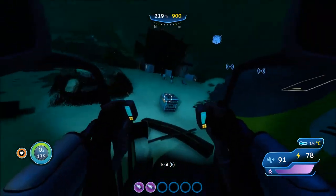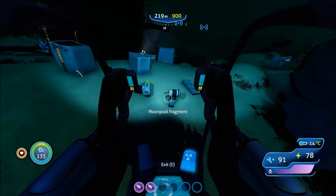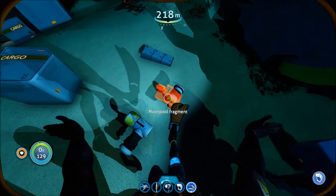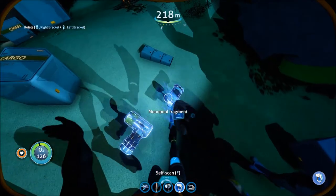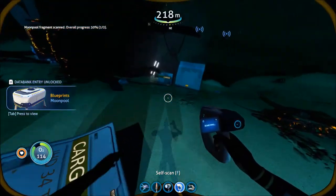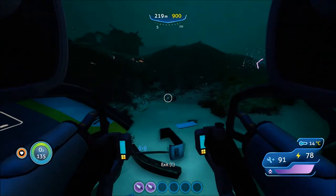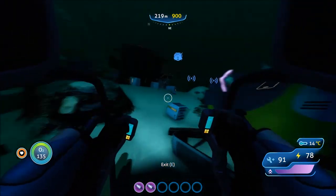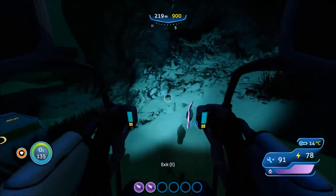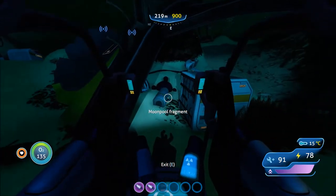Oh, there's more wreckage. Moonpool fragment — oh my gosh, I need a moonpool! Where's my scanner? Use the prawn suit, always use the prawn suit to get around. Hello! Hello, Reginald. Can I pick him up? Wait — oh, I killed you, I'm sorry Reginald. Another moonpool fragment.